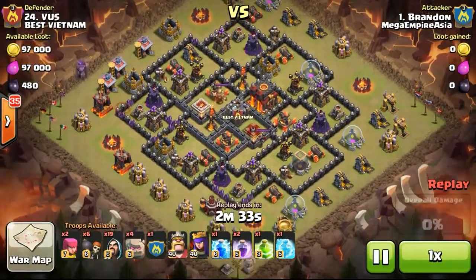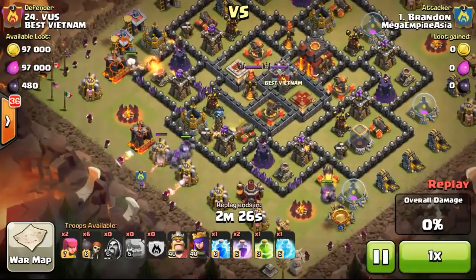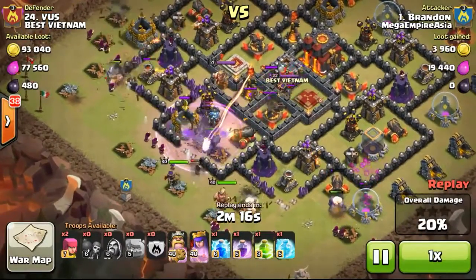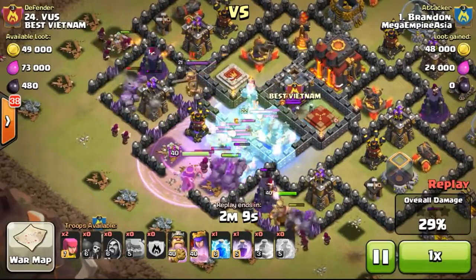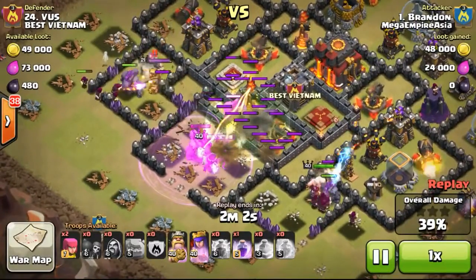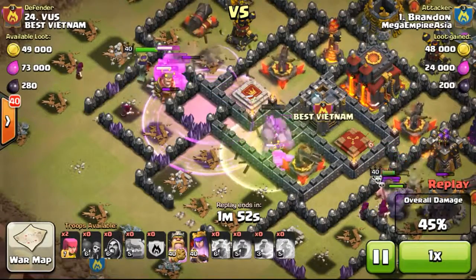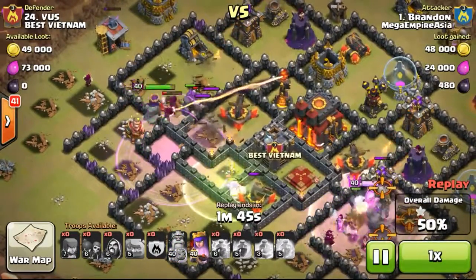Last but not least, my 3 stars on the number 24 opponent. I'm using 6 golems — a new strategy — 5 of my own plus 1 in the clan castle, along with 19 wizards plus 1 from the clan castle, for a total of 6 golems, 6 wall breakers and 20 wizards. Dropping my king and queen with the standard spells — a jump spell, freezing the inferno together with the queen and the clan castle troops, and a lightning spell to deal with the mass of troops so they don't distract my golems when they jump in.